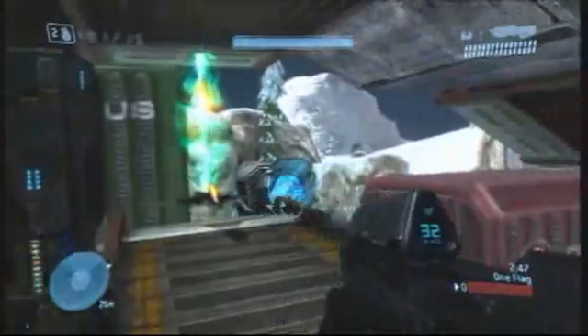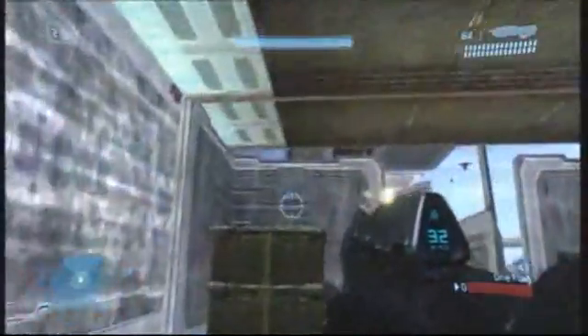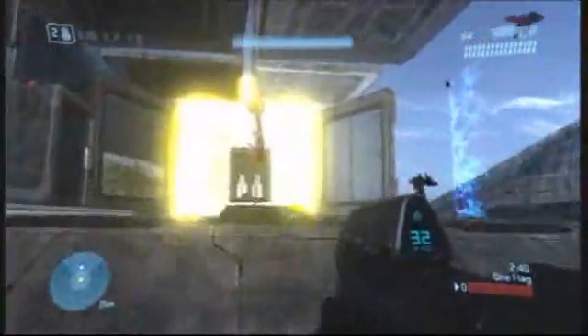What it is, is you start off as an attacker or a defender. The attackers start off on the starship, which is in the sky — which is what you're seeing right now — and the defenders start on the other side of the map.